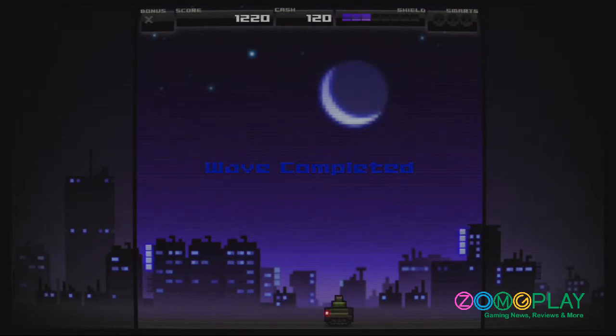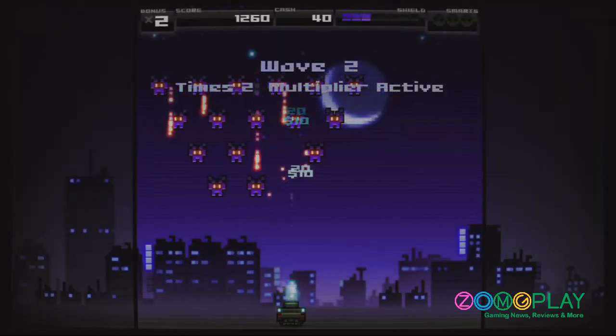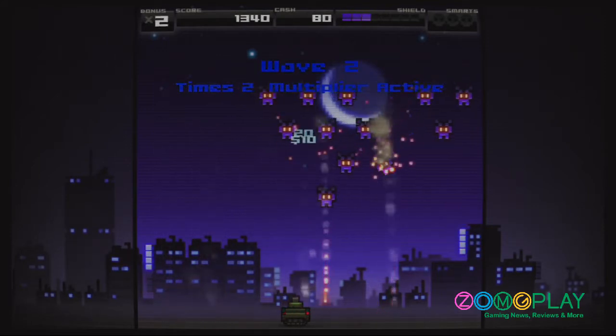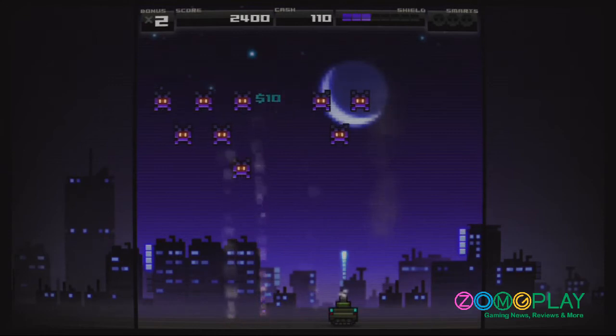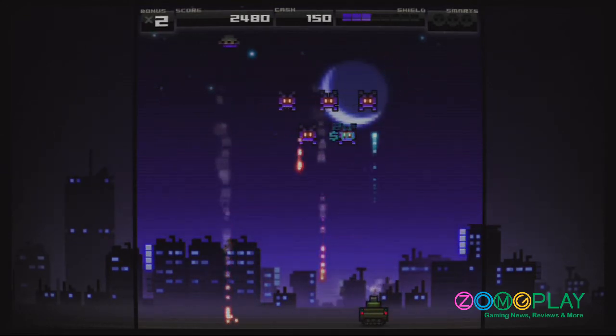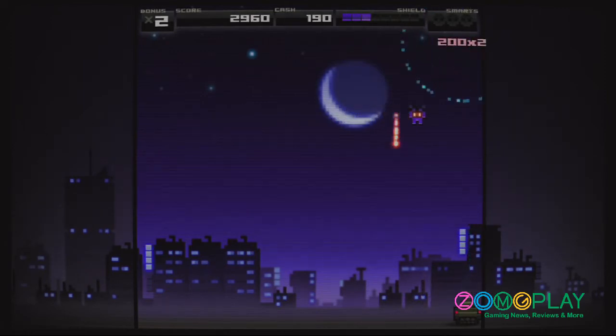What makes Titan Attacks quite interesting is the fact that you can upgrade your power-ups in between each level. Every time you destroy the aliens crawling down towards you, you'll earn money, and once you obtain that money you can spend it on weapon upgrades such as additional bullets, grenades, as well as more health. These upgrades will aid you throughout the over 100 levels in the game.